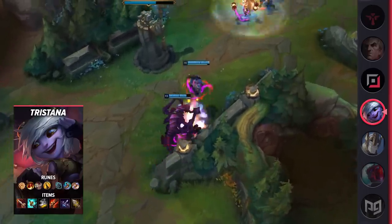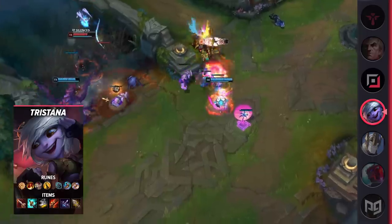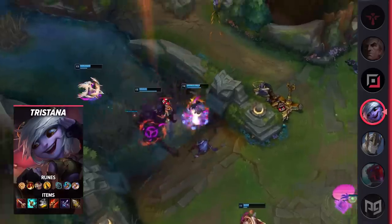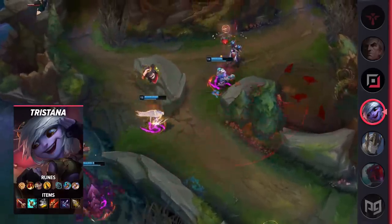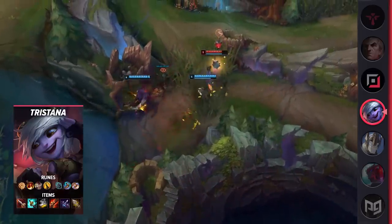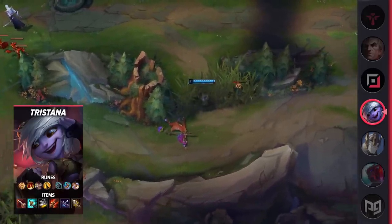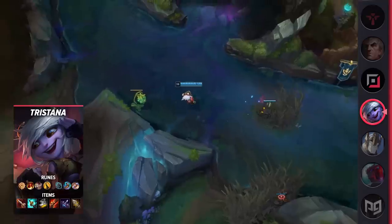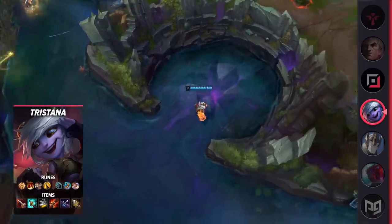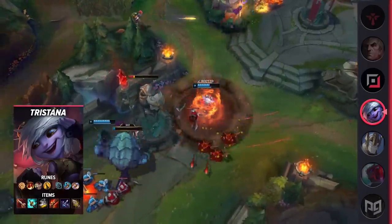Going from Diamond 4 to Diamond 1 is very, very hard, so this build is quite successful. Even if it might not be viable at the highest levels of play, it should be good for the vast majority of us. The reason this build works is that ranged champions benefit just as much from Sanguine Blade as melee ones. It provides attack damage, attack speed, lethality, and even lifesteal. In cases where you push an enemy out of lane or pick up a solo kill, Sanguine Blade lets Tristana take turrets even faster and pressure side lanes as well.